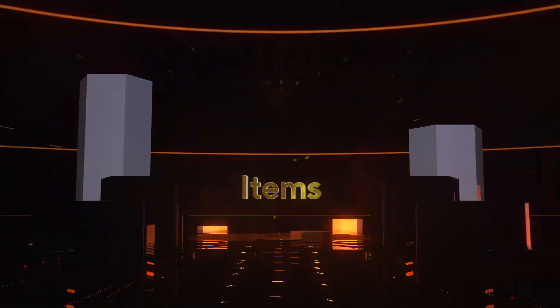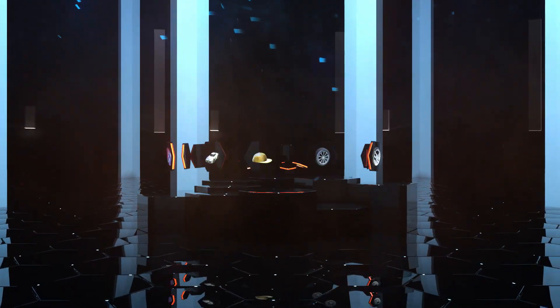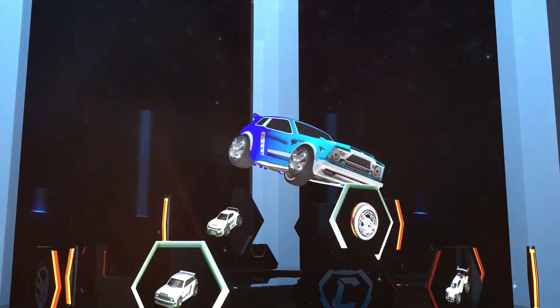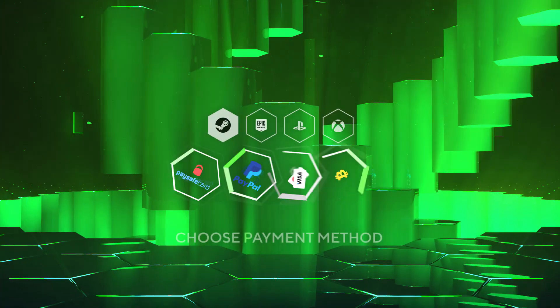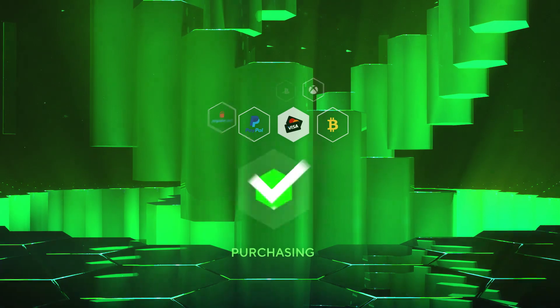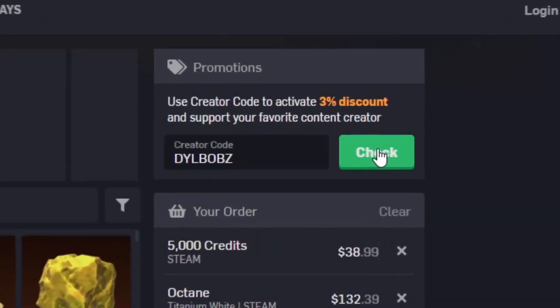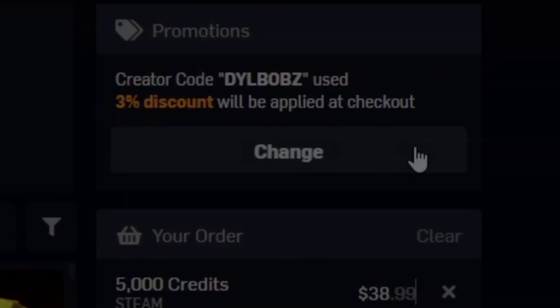It's sponsored intro time. Head over to RL Exchange where you can buy all your favourite Rocket League items. Look how crisp that looks. You can do this on a bunch of different consoles, use a bunch of different payment methods, and your items will be in your inventory super fast. It's super simple, and you can use code Dillbobs at checkout for 3% off. Now let's get on to this video.